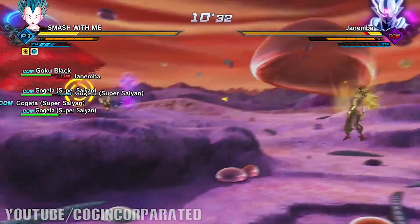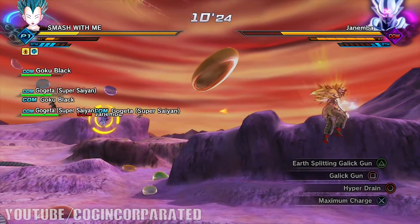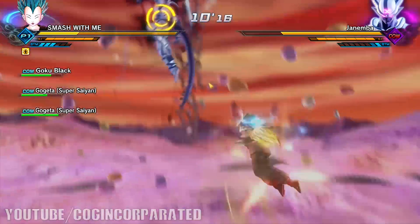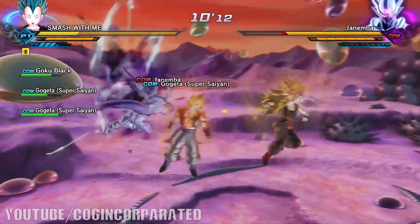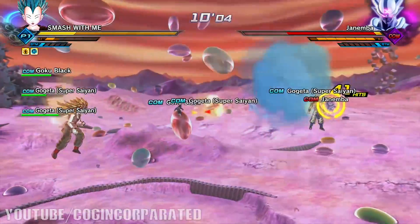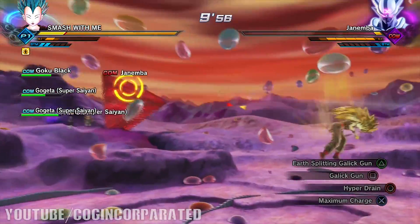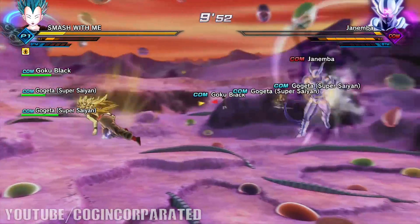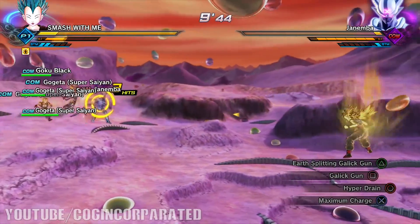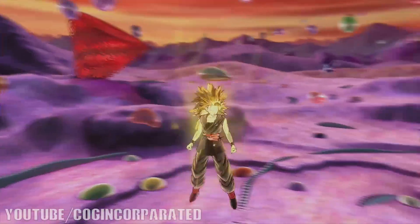I'm going to try to do a couple more ultimate attacks on him. If you stay back and let your allies do the work, you can use them as a diversion to use your ultimate attacks from a distance. Sometimes your ultimate attacks won't always hit, so it's nice to get close. As you can see we just did a lot of damage — he's almost dead. Gogeta's probably going to finish him off. You might actually want Gogeta to finish him off, because if you do that you might get another equip item. We have two Gogetas so let's see — Gogeta actually killed him right there.